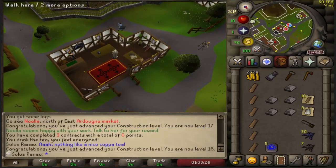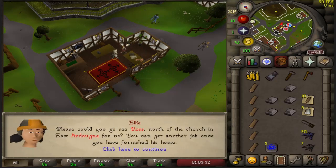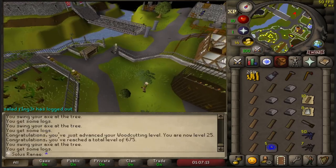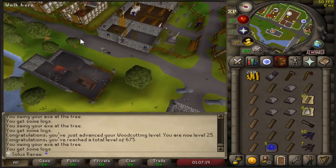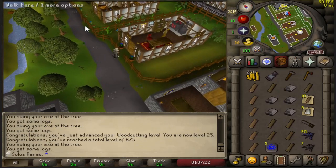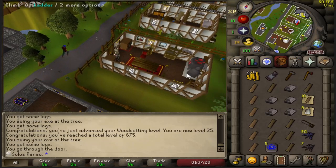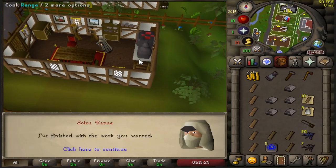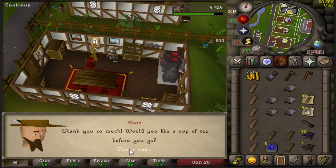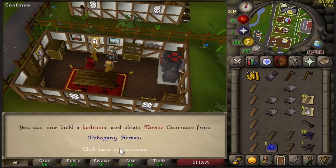Grabbing the next task before getting more planks. Got 25 Woodcutting while running. As I'm running to this task I realize that back when I was training crafting, I mentioned needing a Mahogany Homes task to get through a door without picking the lock - this is exactly that task. The door just opens and I can use the range. In the end I used Edgeville anyway, but I wanted to include this clip to explain what I meant in a previous episode. That task is done - it should get me to 20 Construction. Level 20 Construction - I can now use the oak planks.